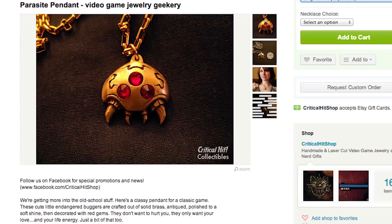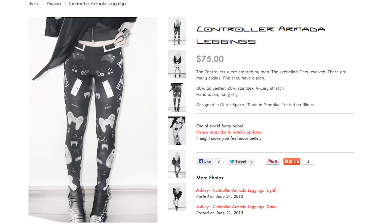Now that you are an incredible artist, get someone special this Metroid necklace, a Tri-Force Skirt, and some controller leggings. Make sure you still have some money in your Companion Cube Bank.